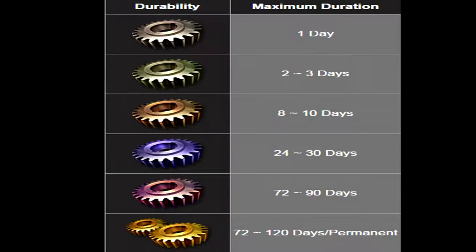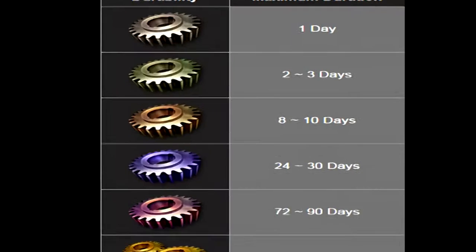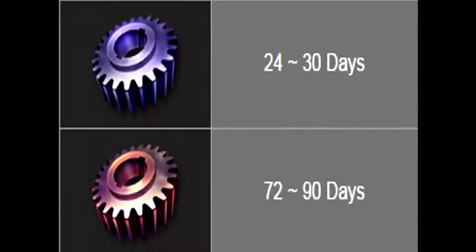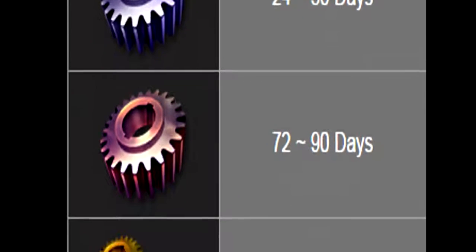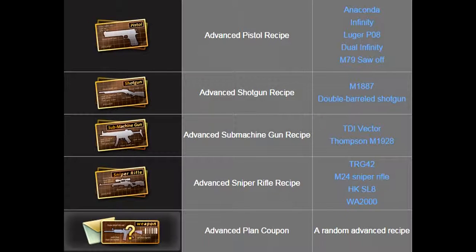Another one is called Dual Ability Material. What that does is determine how long your gun lasts. If you use this one, it only lasts for like one day. If you use this one, it can last two to three days. And this other one lasts eight to ten. The golden one not only lets your weapon last 120 days, but also gives you a chance to make a permanent weapon — but it's very rare, and some people say it won't happen. You can also use combat blueprint or everyone's recipe. Only these two types can be used.